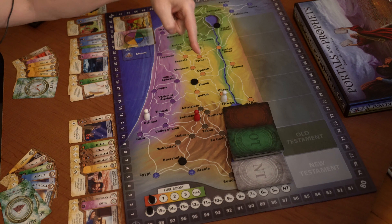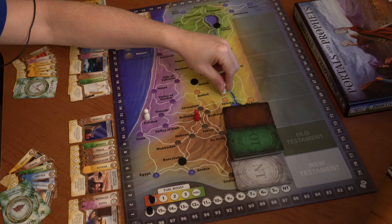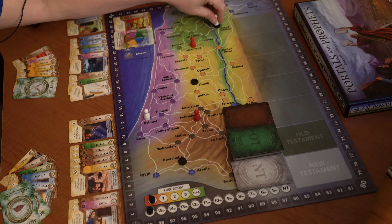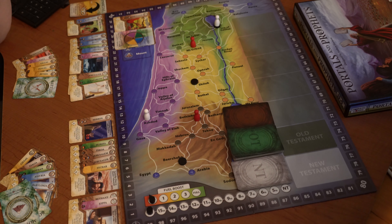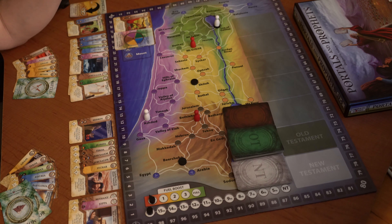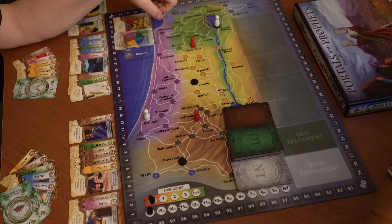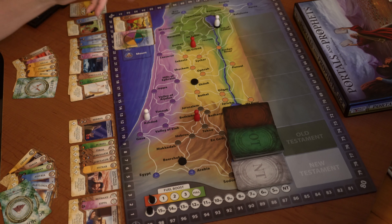Let's start moving towards Babylonia and see if we can do something next turn. We go one, two, three — so we've used our four actions in total: we moved three times and played the region card.